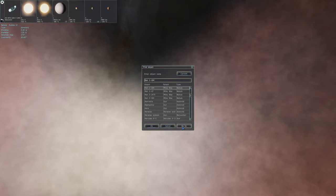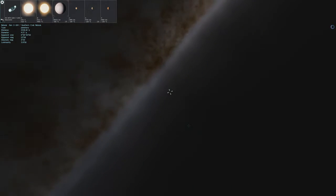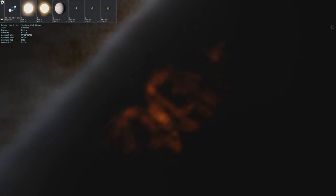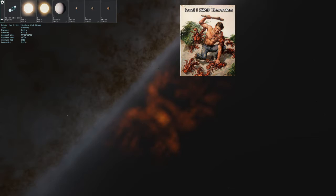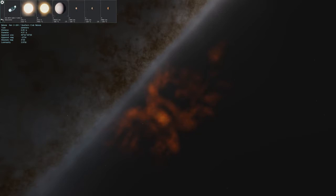Here we go to a nebula called Hentu-104, also known as the Southern Crab Nebula. I can kind of see it — you got like the claws here, the crab's body here, and a couple of legs.